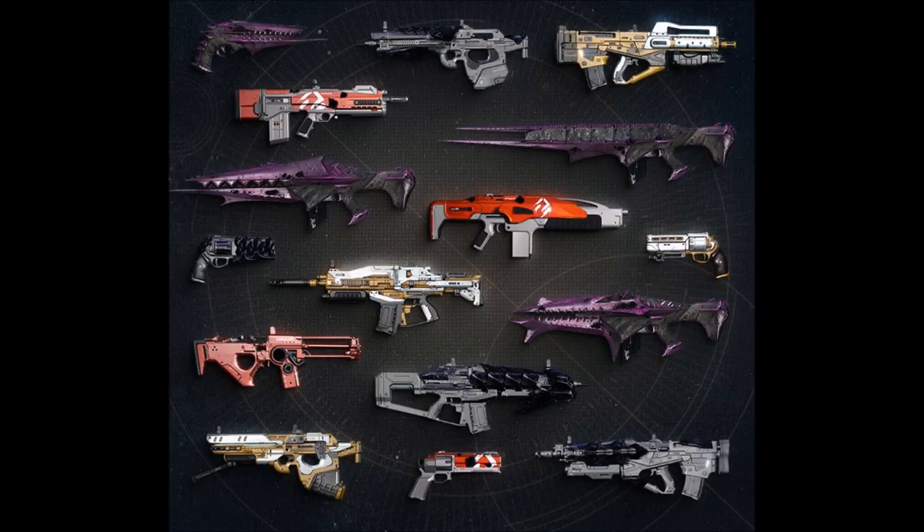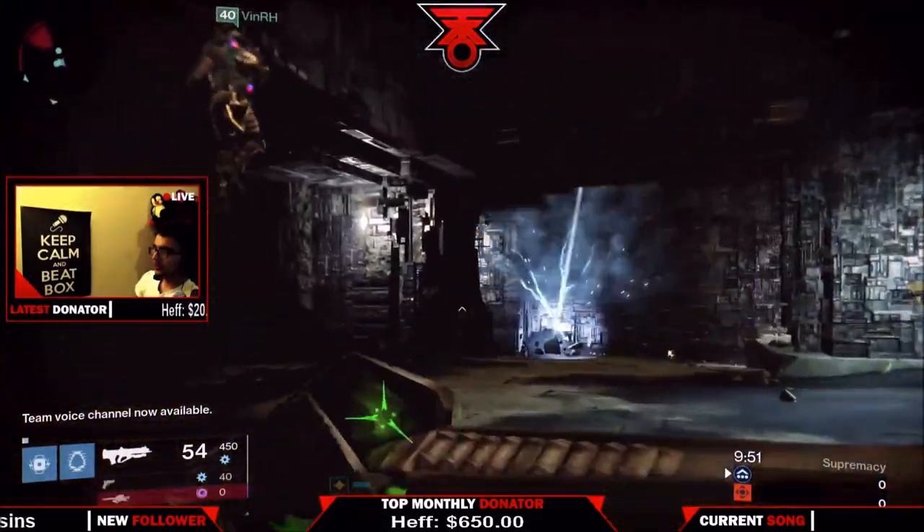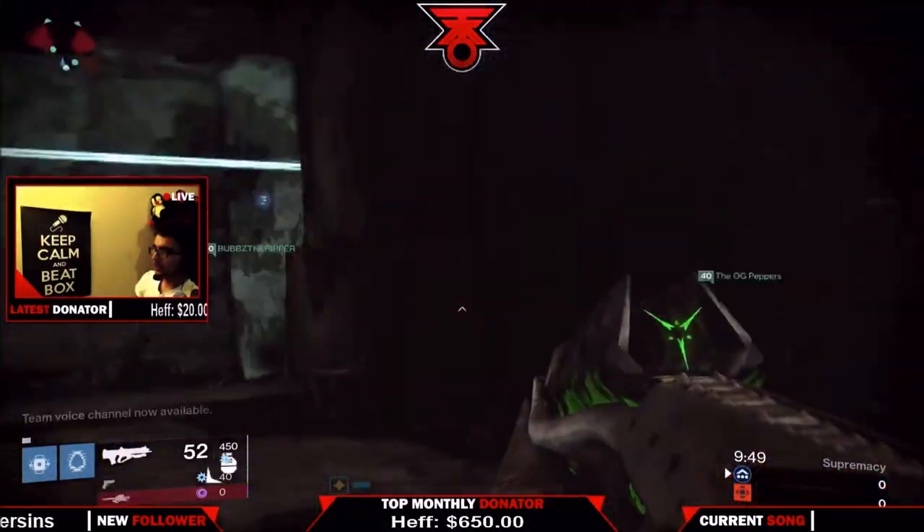What you guys see on your screen is so amazing — look at these shiny weapons. Not only are they old raid weapons, but they are weapons coming back as exotic plus Adept versions with elemental damage on them. How amazing is that? There are going to be 16 weapons to collect with Age of Triumph, and I'm going to tell you guys what the best exotic weapon is going to be in my opinion, and I think a lot of you guys will agree — there are some sources backing it up as well.